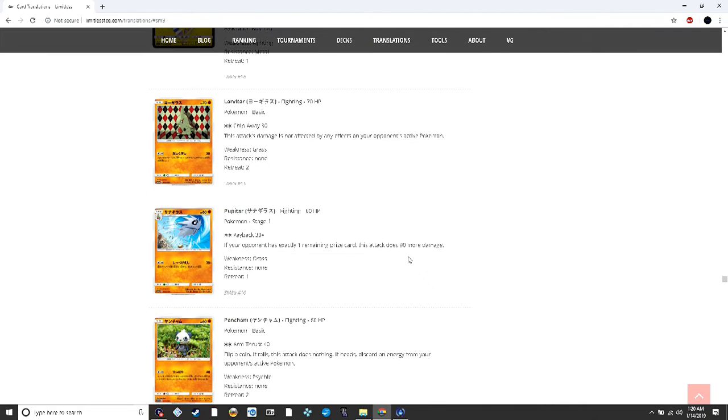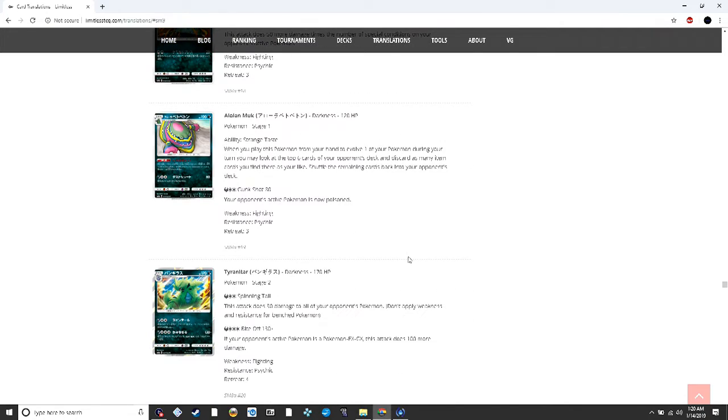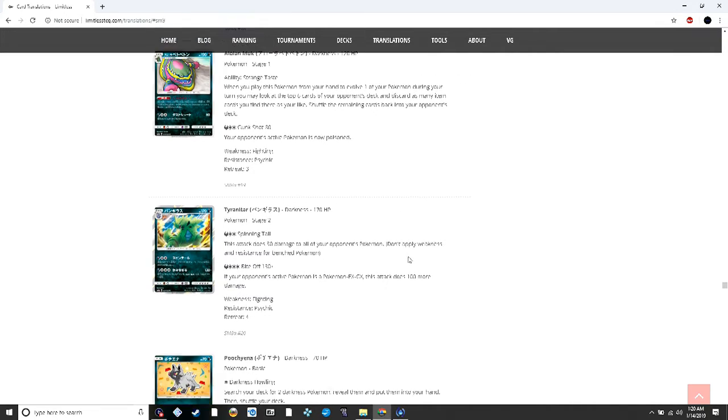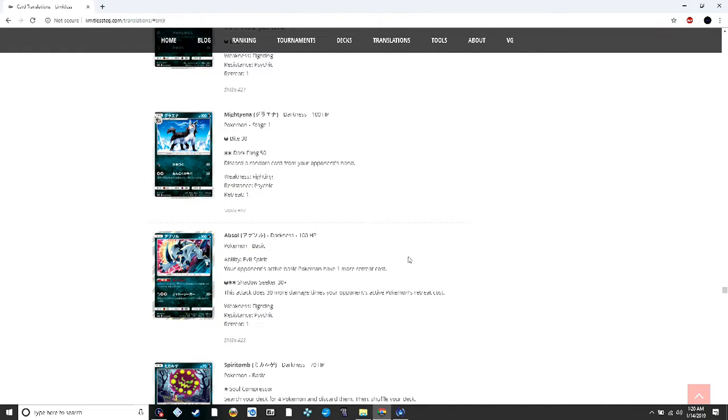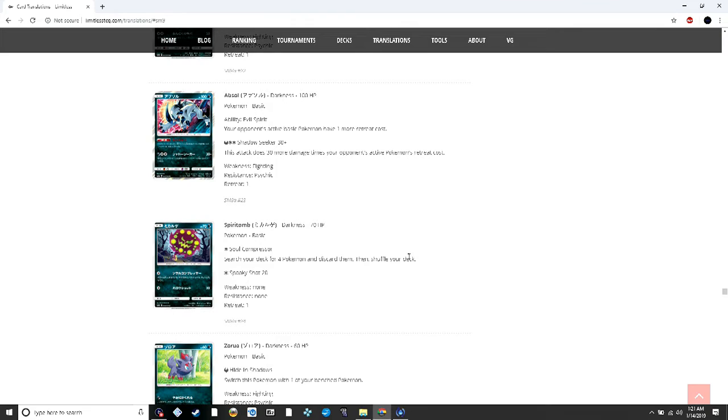Alolan Muk's ability lets you discard item cards off your opponent's top six cards and shuffle the rest in. Tyranitar does 30 to every Pokémon — useful — and 130 plus 100 more if your opponent's active is an EX or GX. Absol makes basic Pokémon have one more retreat and does 30 more damage for your opponent's active retreat cost.